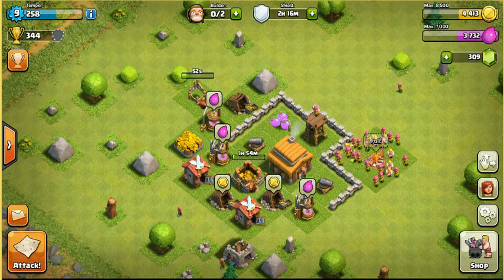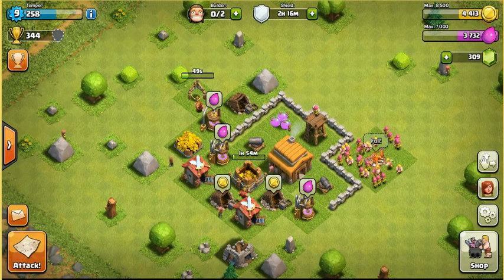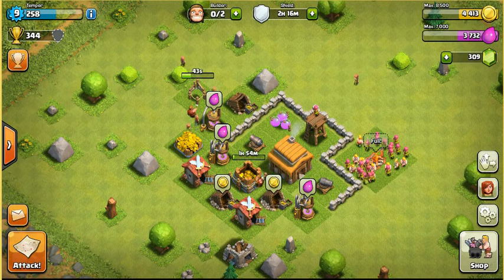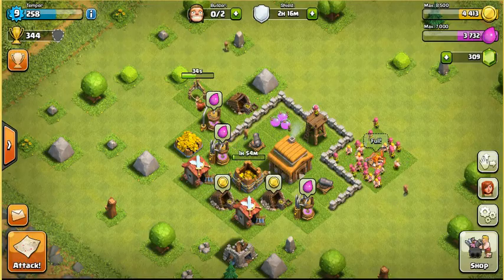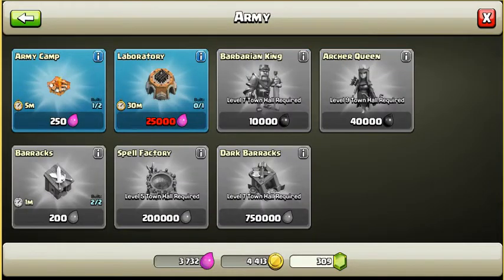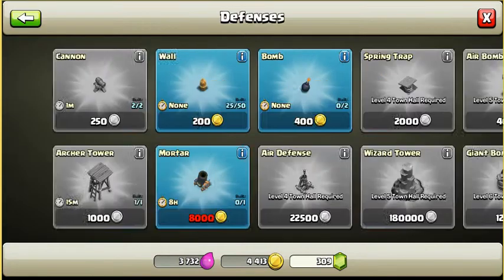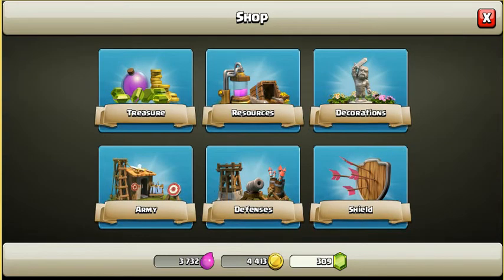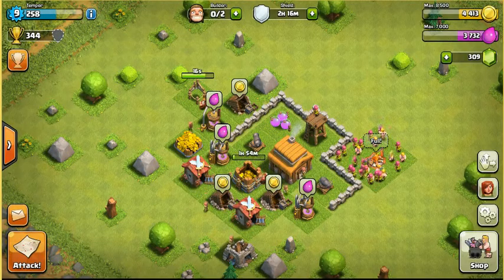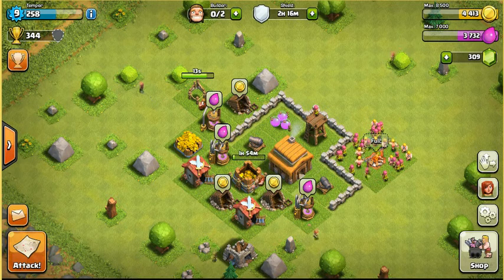So we start up our elixir storage — we'll be able to hold a little bit more elixir, only about a thousand more, so nothing too exciting. Looking at what else I want to start right away, I'll do the army camp. I'll be telling you what kind of strategy I'll be using once I get this army camp rolling, especially now that I'm at Town Hall 3.